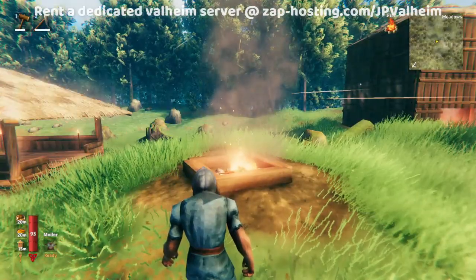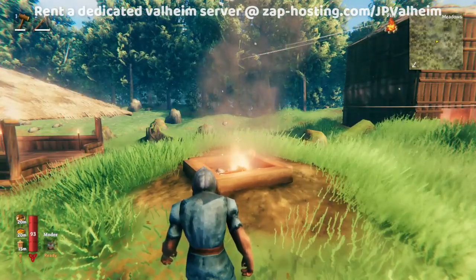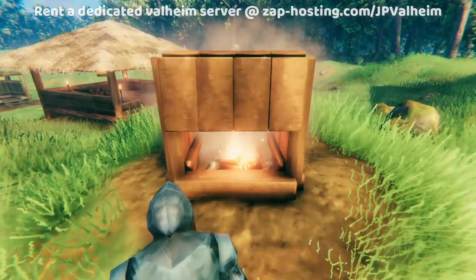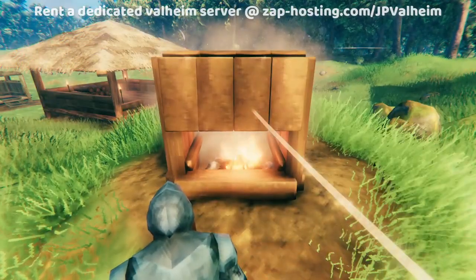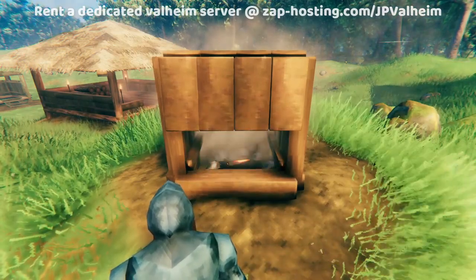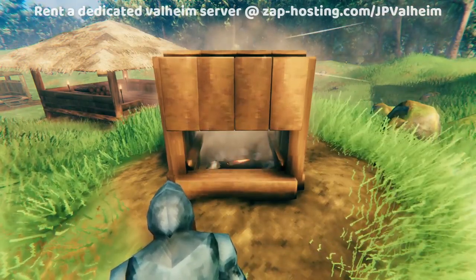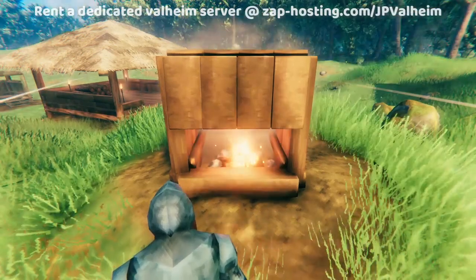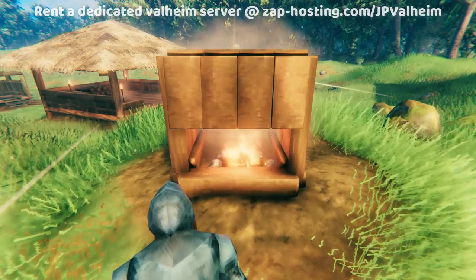What's interesting about items that make smoke is that they have to keep making smoke in order to work. As an example, here we have a fire pit that's just stuck in a cube. This is making smoke, and the smoke fills the cube up and then it can't put any more smoke in — the fire goes out.